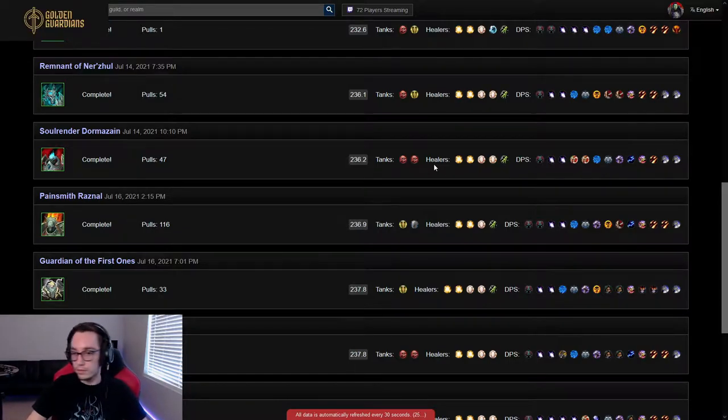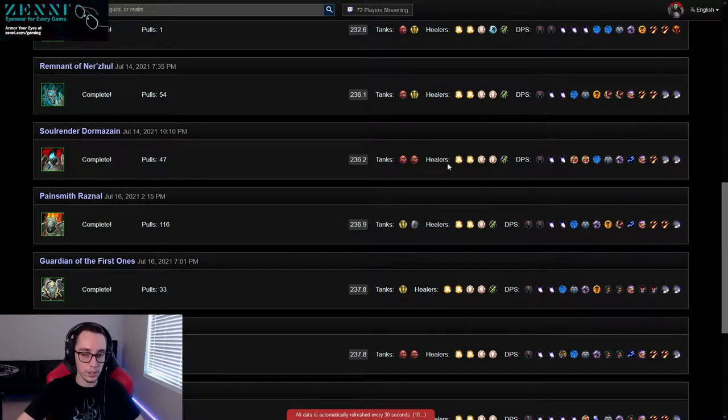For healers, just run five healers. The damage check on this fight is not that important. We made it week one with barely any split gear. Week two and forward, the damage check on this fight is pretty lenient. Just run five healers because the Chain Breaks — and just in general — you take a lot of damage on this fight.